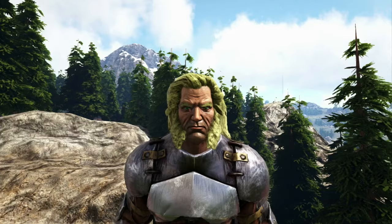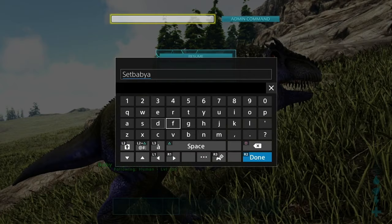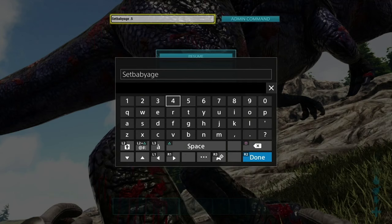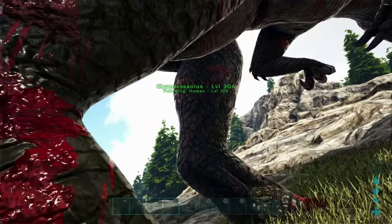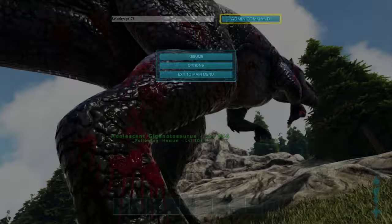To change the maturation of baby dinos, enter the command SetBabyAge — all one word — and then a number between 0 and 1. 0.5 is 50% mature, 1 is fully grown, or you can even go backwards from fully grown down as well. No more waiting for dinos to grow up on their own.